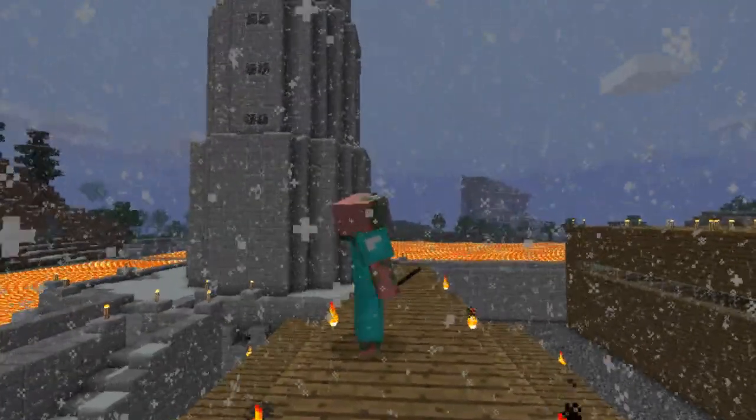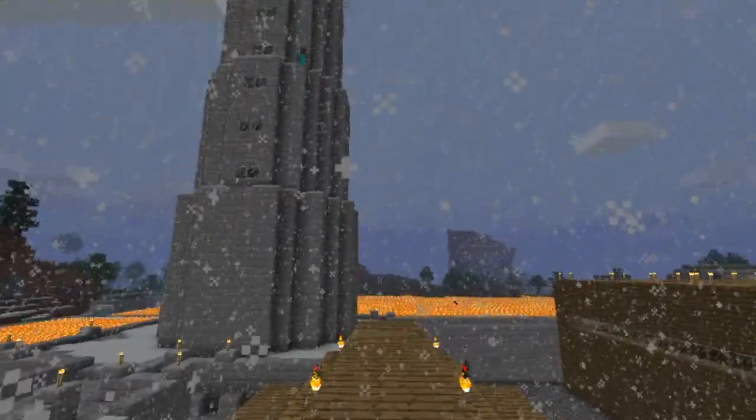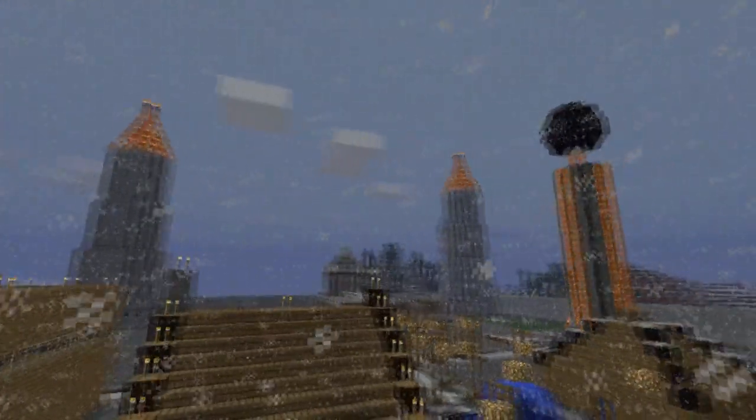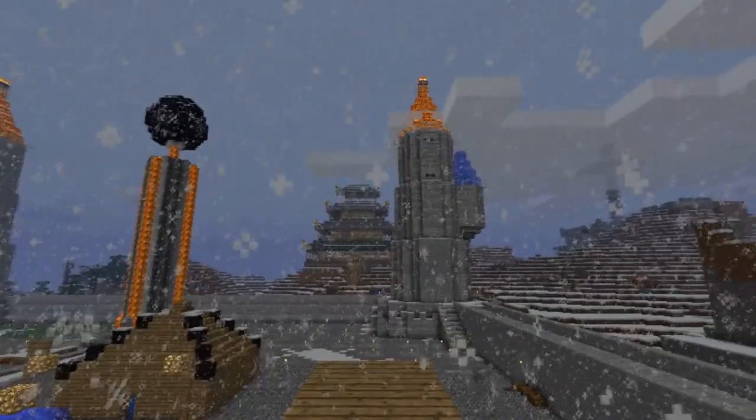For demonstration purposes, we have four towers: Lava Tower, Water Tower, Wind Tower, and Dirt Tower. Pretty original names, huh?